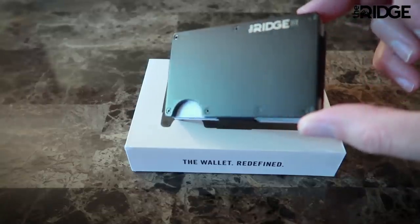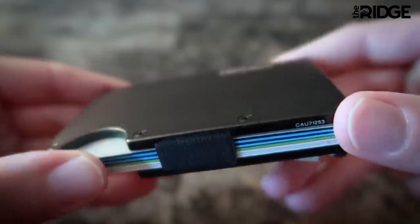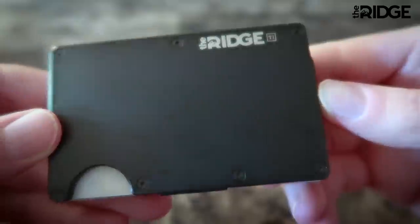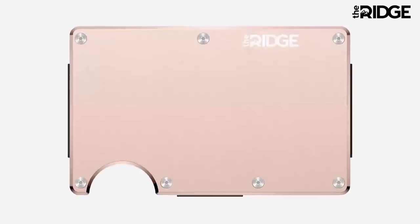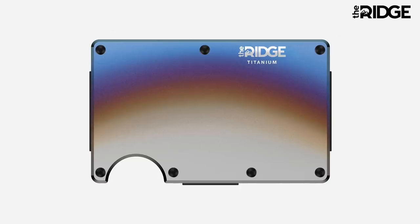A lot of guys I know are still lugging around wallets like this — big, bulky, floppy, and uncomfortable. Doesn't sit well in your pocket and you got to move it around when you sit down. As I mentioned, over a year of the Ridge Wallet and I'm just never going back. It's light, sleek, and efficient. It doesn't fold or bulge out awkwardly in your pocket. It's got room for all my cards and a clip for bills when I am carrying cash. They've got over 30 colors and styles on their website, including carbon fiber and burnt titanium — sounds like a Destiny shader.